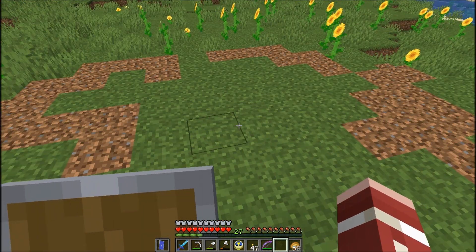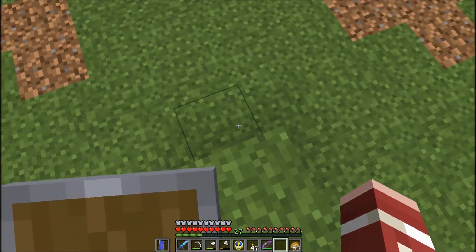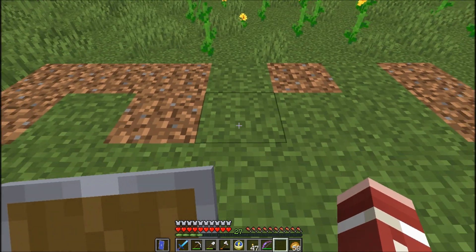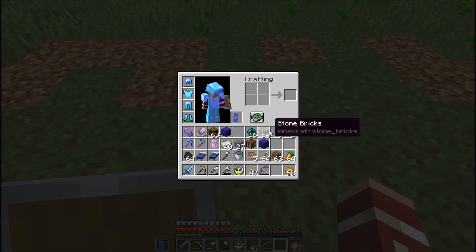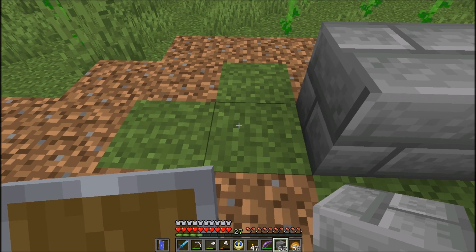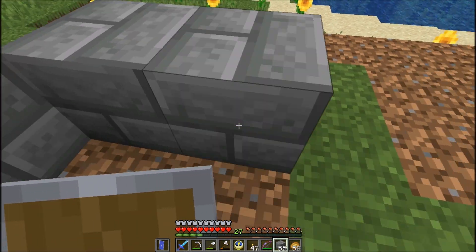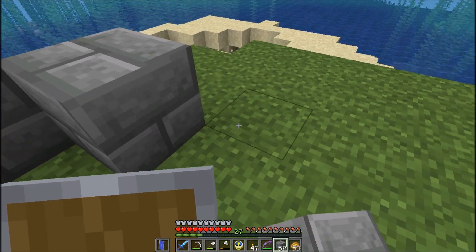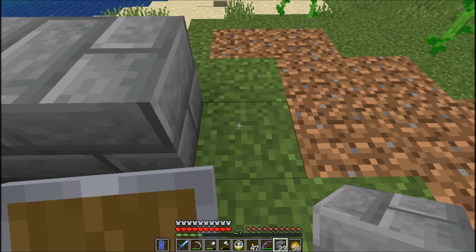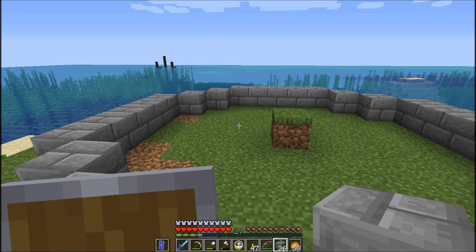I'm going to start — this front face has to be five blocks wide, so it should start here. Let's just throw down blocks and see if we can make this work. This should be the basic layout of the lighthouse.